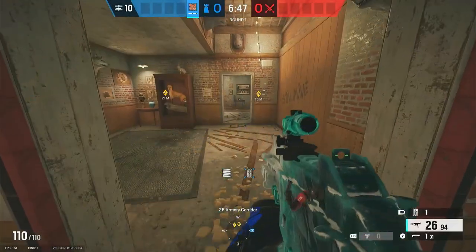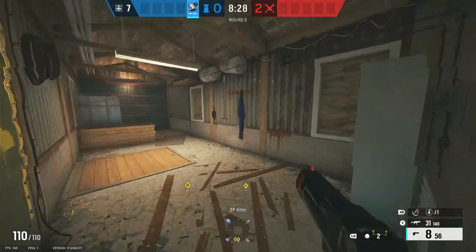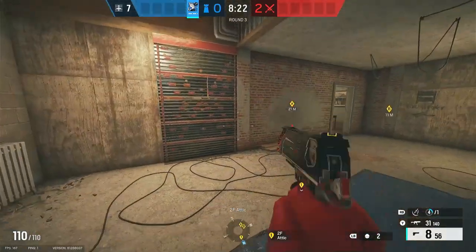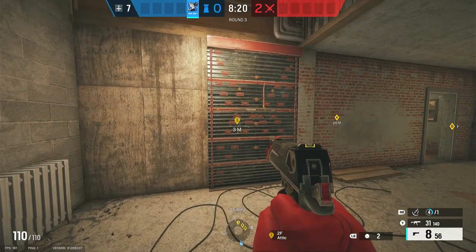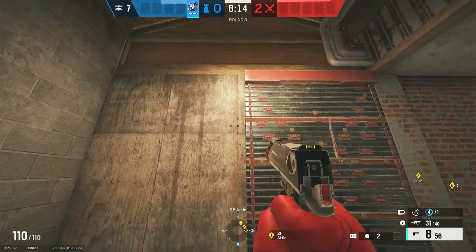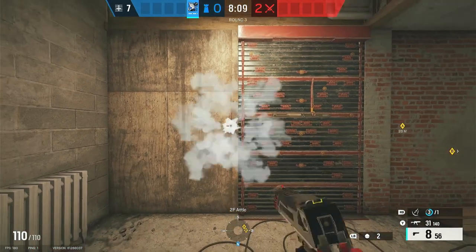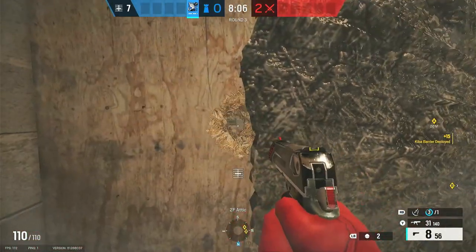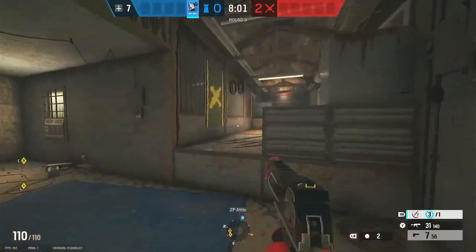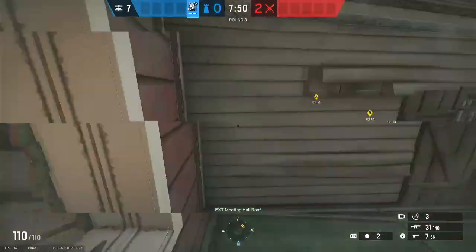Now let's go to Azami. The Azami player is going to be playing attic and defending master bedroom with Castle. So what you're going to do is come into attic, reinforce the back wall, reinforce the right side of this wall. Then you see where the seam is between the boards — you're going to throw the Kiva barrier in the one right next to the reinforcement. That's going to give you a punch hole right here that you'll be able to see the master bedroom door with.